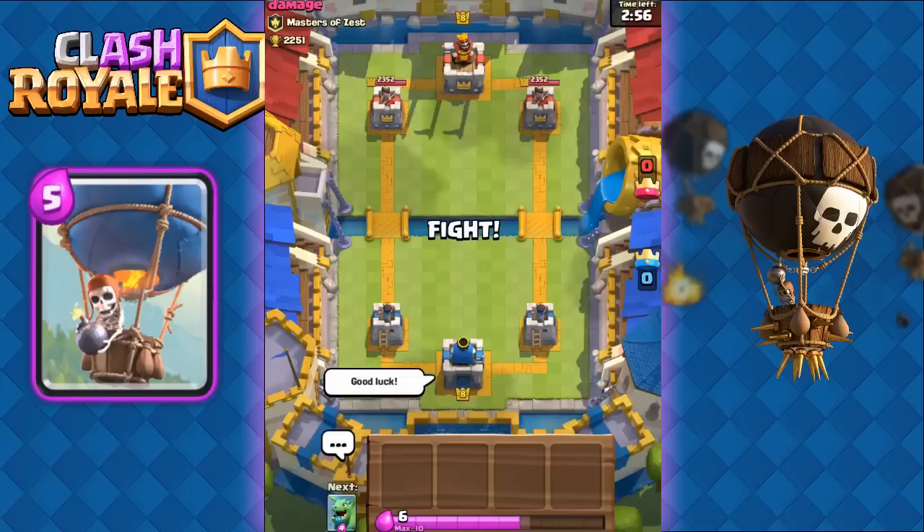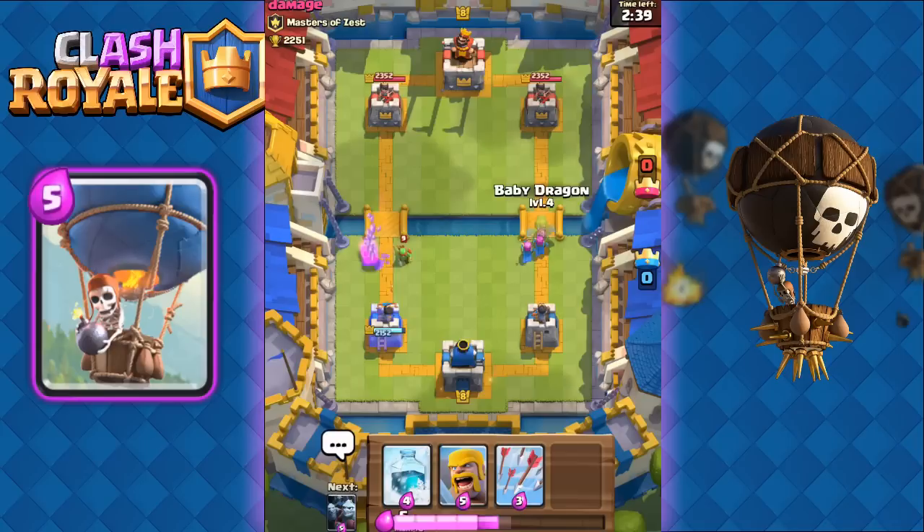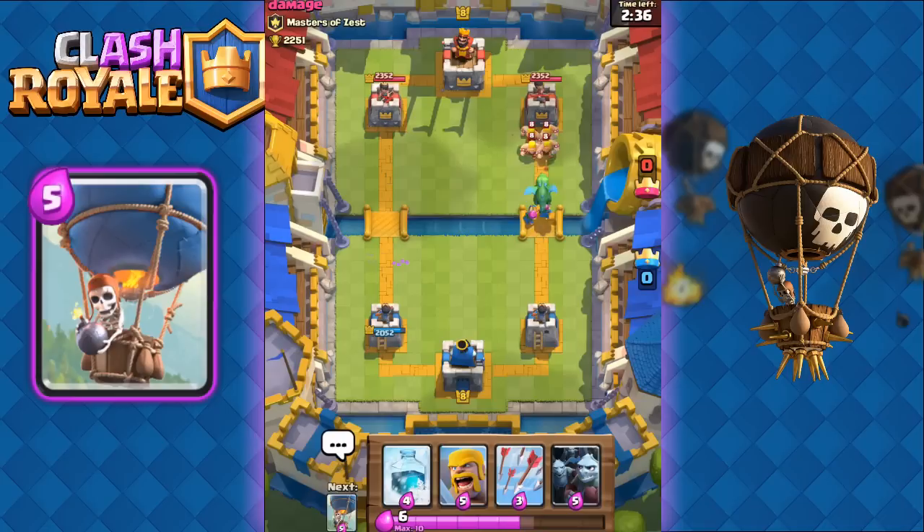It's very fun to use and I'm going to show you guys more attacks with this right now. Okay we're up against damage, good luck. We have freeze, barbarians, arrows, and archers. We're going to start off with archers as we load up on elixir. He's going to send in spear guns on the left. We're just going to ignore them and see if he's going to react to our archers, and we're going to combine the archers with the baby dragon here.